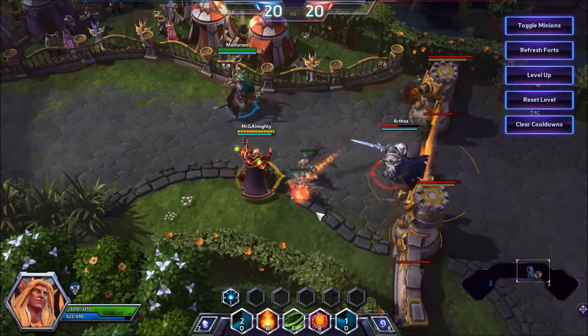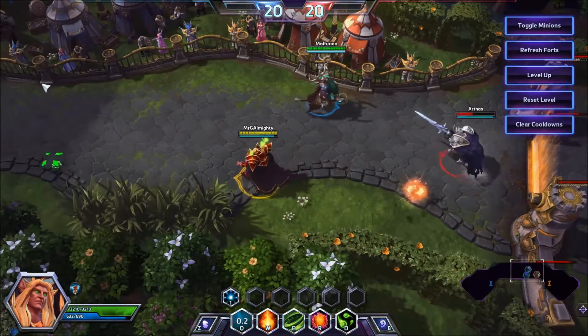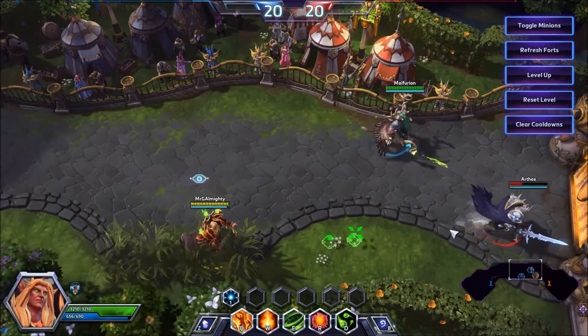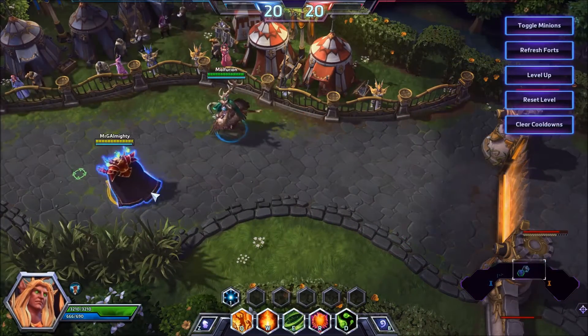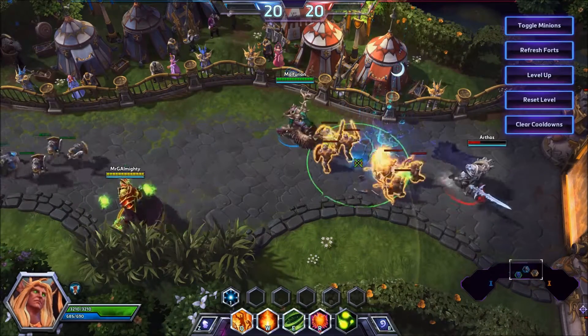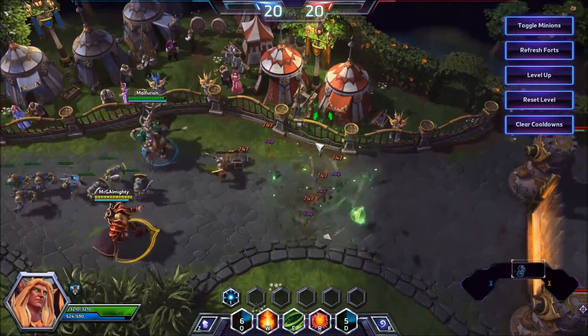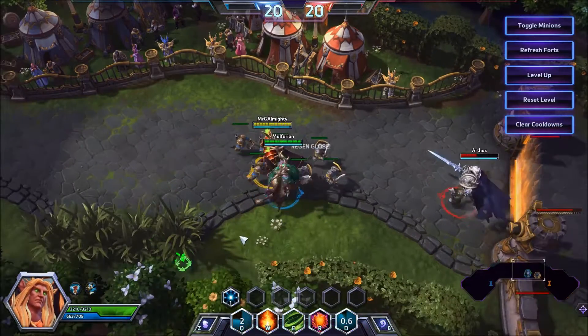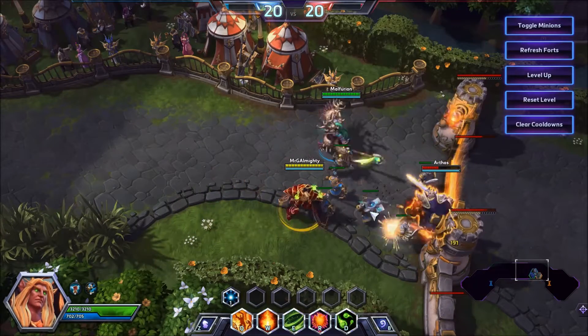Keep clearing waves — if you clear waves well enough and score a few pokes, you'll force the enemy team to go out of position. Do not cast your Flamestrike just to get a poke; always cast your Flamestrike on the minion wave. Don't cast any other abilities unless you want to cast a Living Bomb to get a kill or force them out of lane. You will run out of mana too quickly, even if you take the mana regen globe.